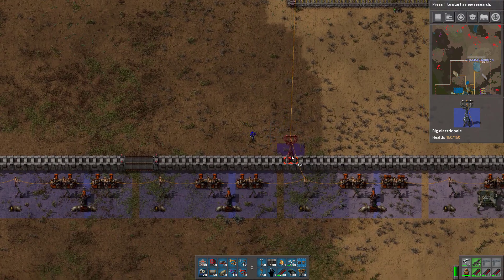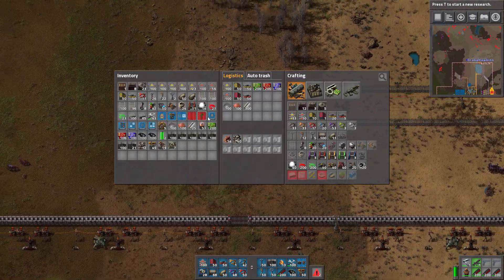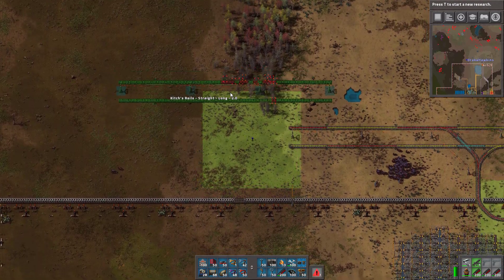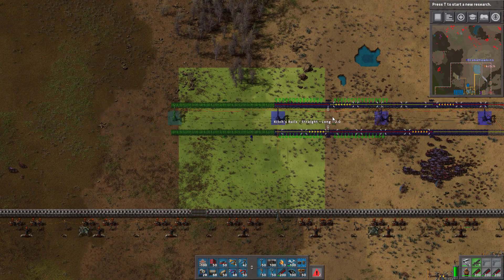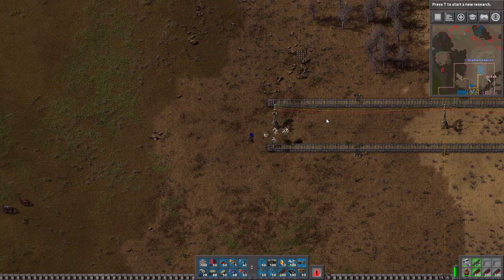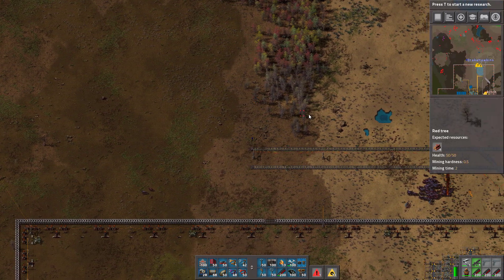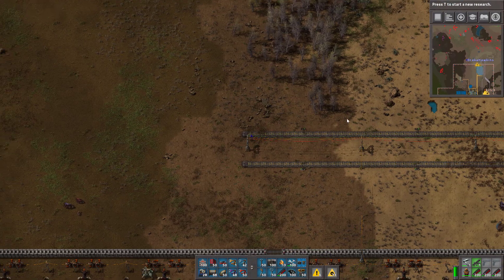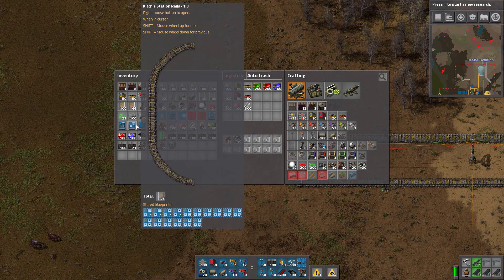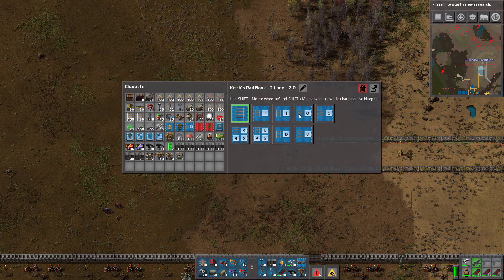Yeah, fixing the whole 'we're gonna die' thing — that's what I was doing. I had to move a pipe and didn't have anything to replace it with. The fuel lines — the ones that are saving us. It's all fixed now though. Biters are gonna be a nuisance, aren't they? They're gonna run right across our lines and randomly get stuck on a power pole and eat it — it's gonna be annoying.